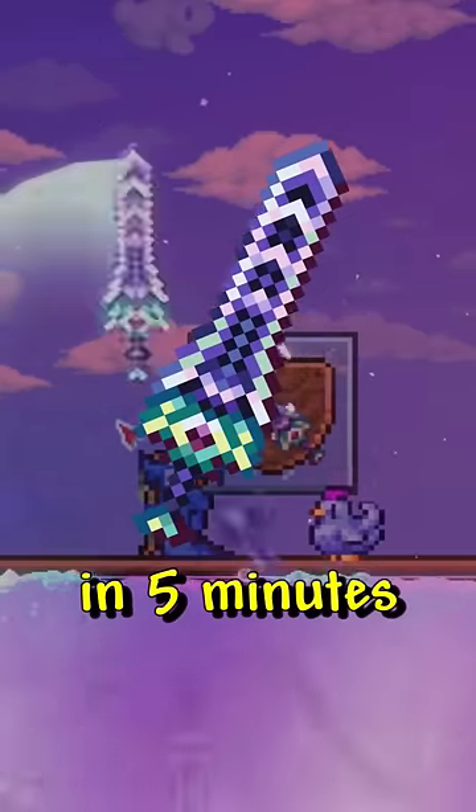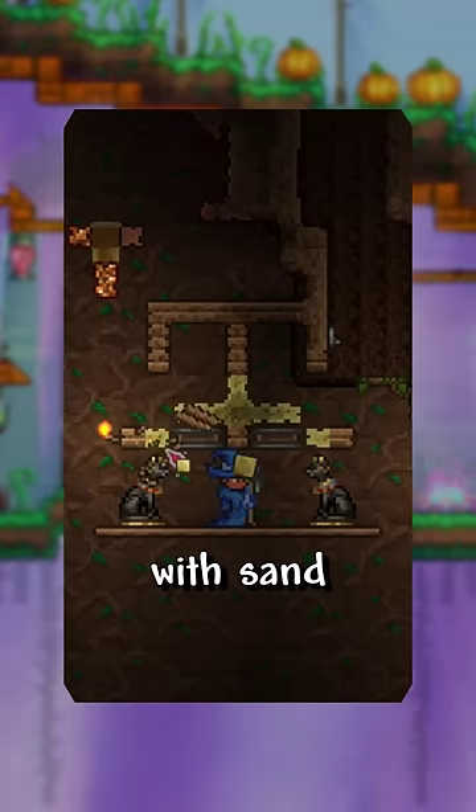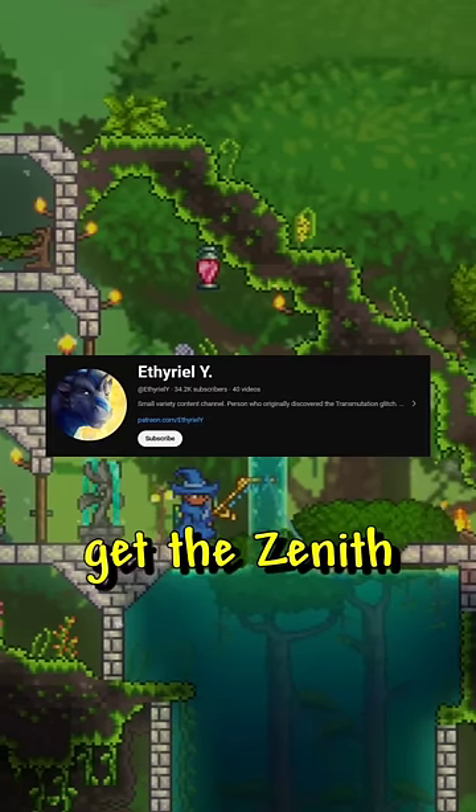This is how to get the Zenith in 5 minutes! Just like my last video showing you how to quickly get the Terra Blade, you can use the same glitch discovered by Ethereal to also get the Zenith!